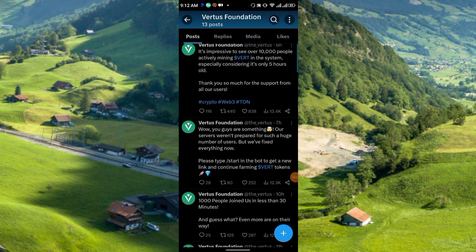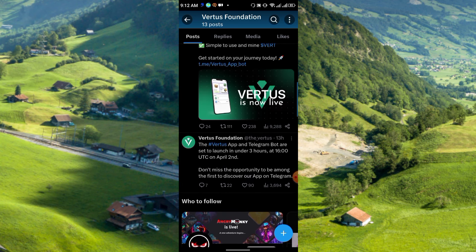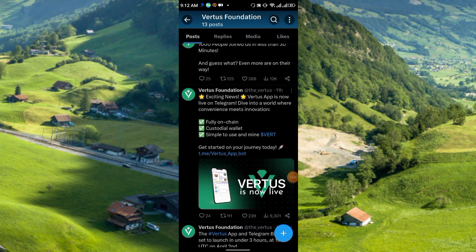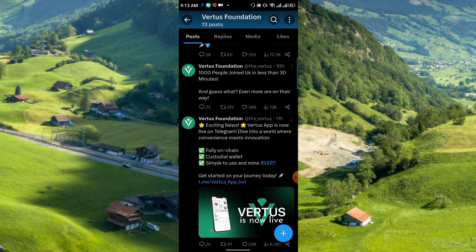There were some server issues but they are working to fix it. Exciting news: the Vertus app is now live on Telegram, entering a world where convenience meets innovation. They say it is a fully on-chain custodial wallet that is simple to use. The token is called the VERT token.